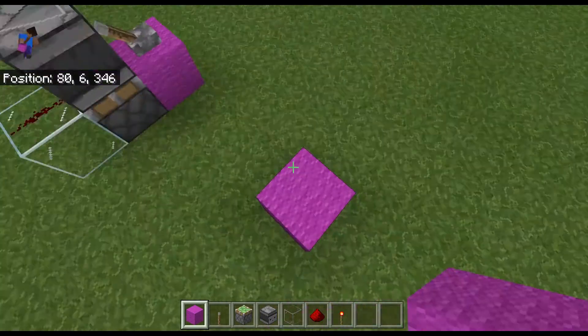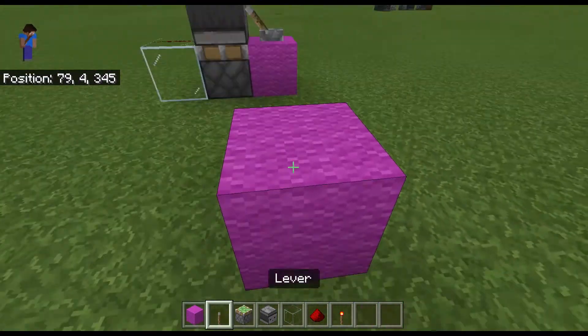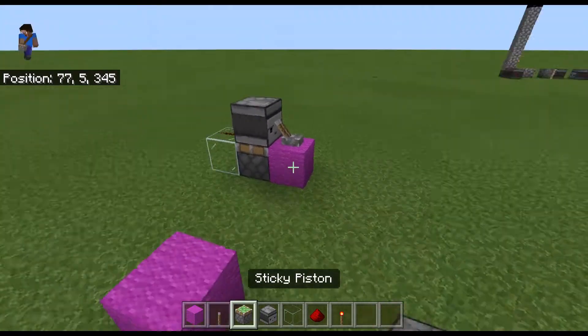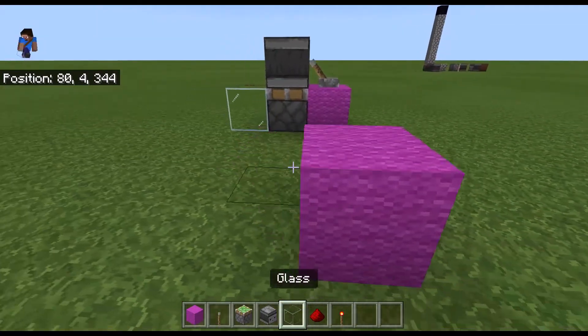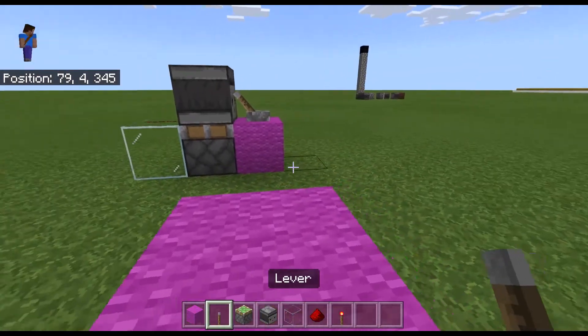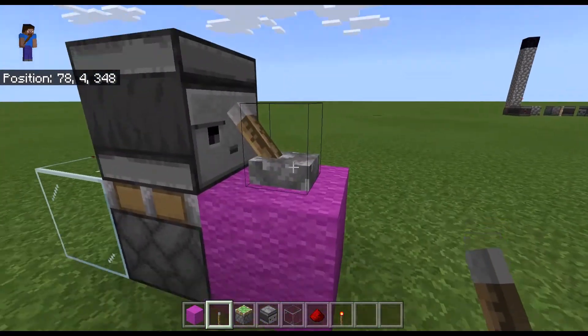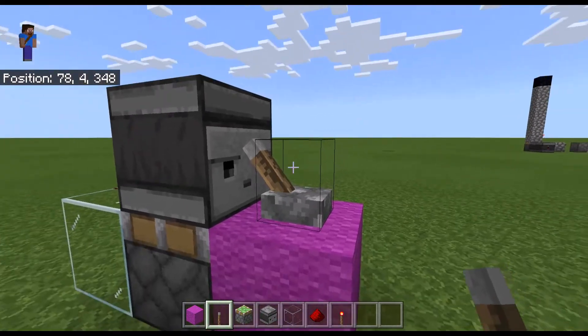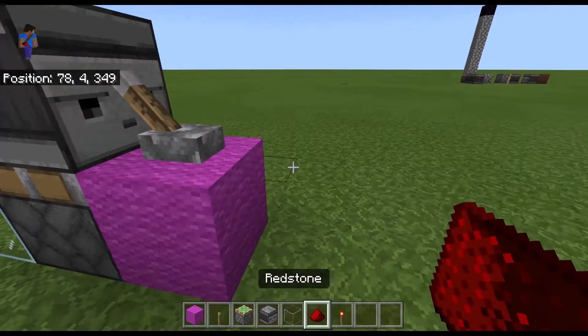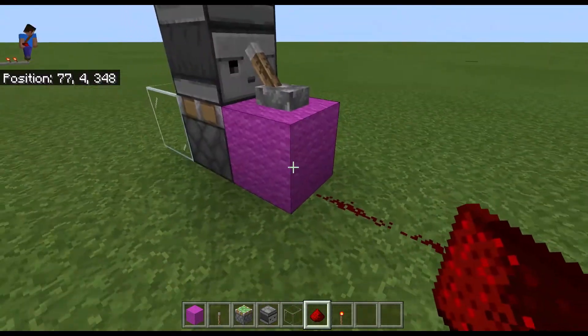And then over here, to start a rising edge monostable circuit you're going to want to first place down a block of your choice right here. Just so you guys know, it doesn't matter — you don't have to put the lever on top of the block, and it doesn't have to be a lever, it could be redstone going into the block.